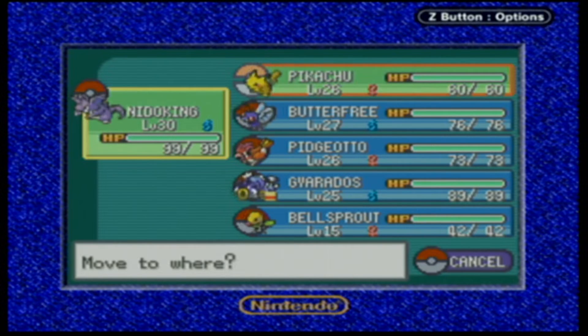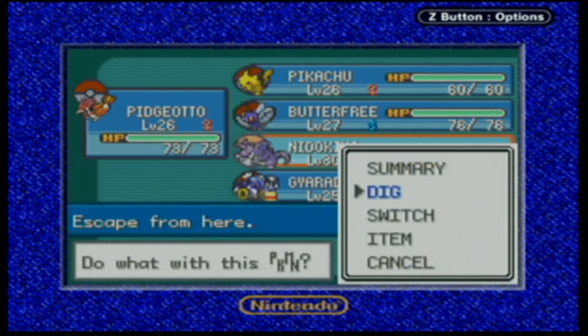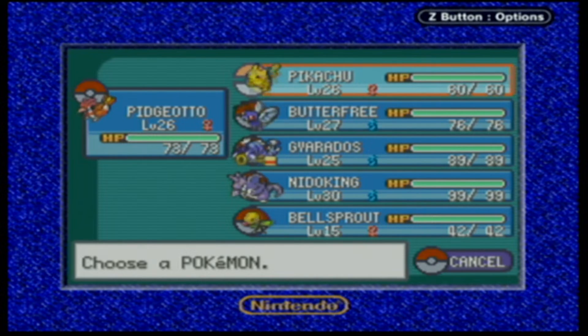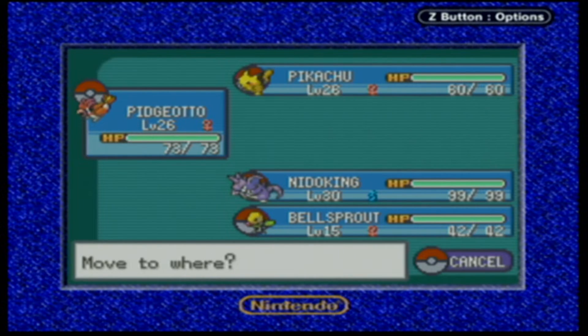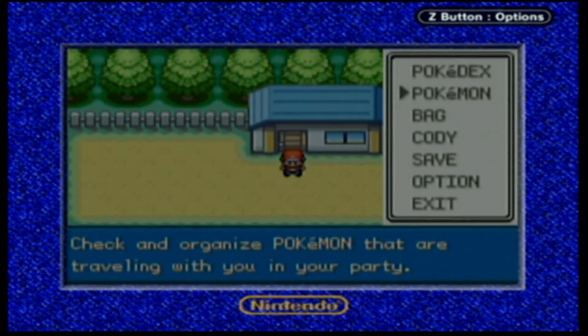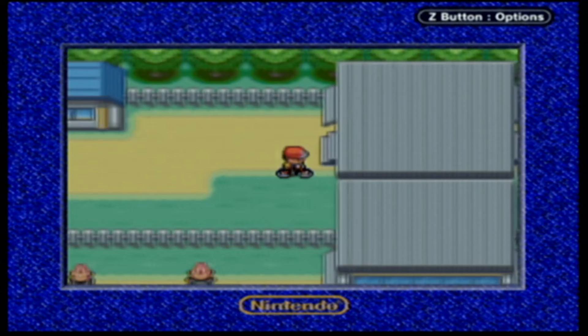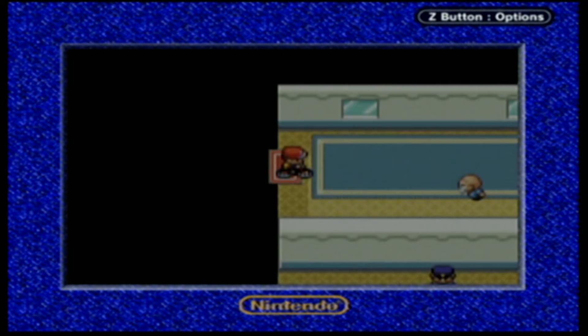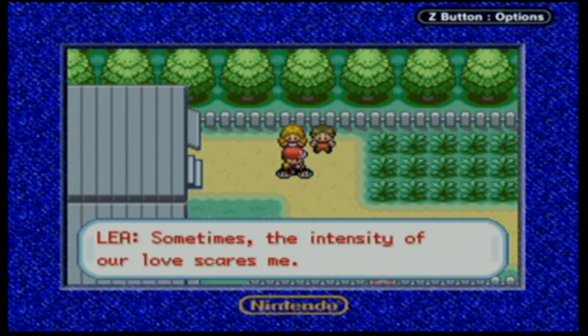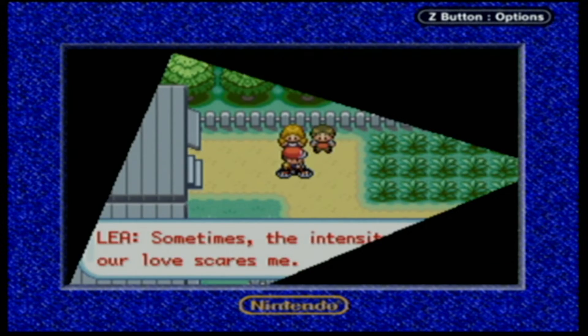I think what we're going to do is take on Erika real quick. Let's put Pidgeotto up front. Let's get all these guys in order. Gyarados is kind of slacking but he's powerful. We're heading back to the city - I could have just flown back, but we can ride our bike. Oh, it's a double battle! 'Sometimes the intensity of our love scares me!' - okay.